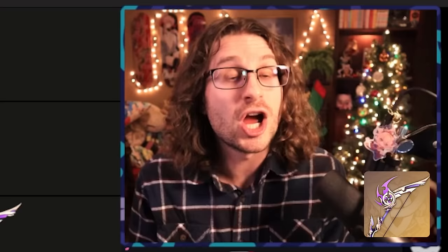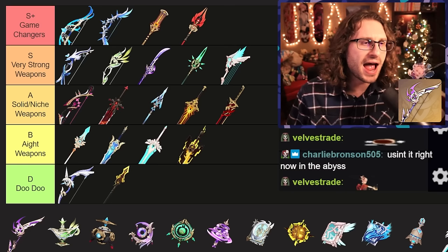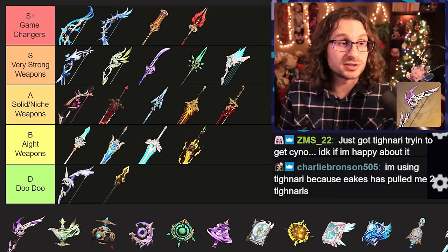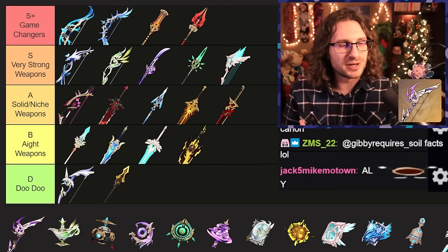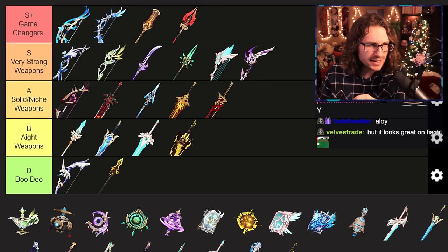Next up is Thundering Pulse — Yoimiya's signature weapon, even though it doesn't even look good on her in my opinion. Last time I put this into S-plus tier, but I'm gonna be honest — I feel like I just pulled it when I made that tier list and was slapping it on Yoimiya when she was popping off. This weapon is good but I don't think it belongs in Game Changers. It is less versatile than most. Yes, it gives a lot of crit damage and has good base attack, but the passive is actually hard to hold for most characters and it is normal attack-based. The only normal attack-based bow character you're gonna run is pretty much Yoimiya. Solid stat stick, but you don't get max value unless your name is Yoimiya. Very strong tier — if you have Yoimiya, pick it up.